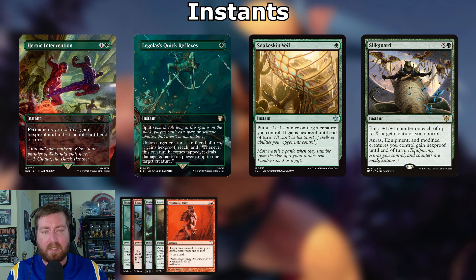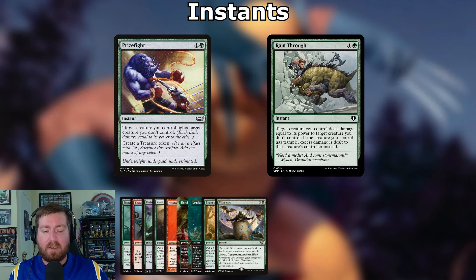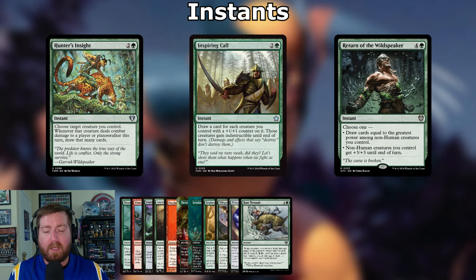Fight spells: Prize Fight — one and a green, target creature you control fights target creature you don't control, you create a Treasure token. Ram Through: one and a green instant — target creature you control deals damage equal to its power to target creature you don't control, and if your creature has trample, excess damage is dealt to that creature's controller. We're doing double damage with our commander.